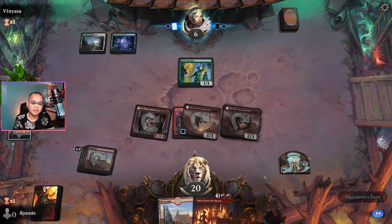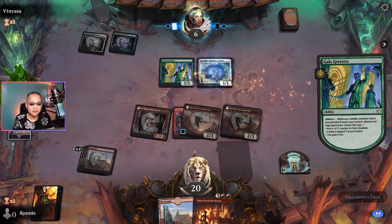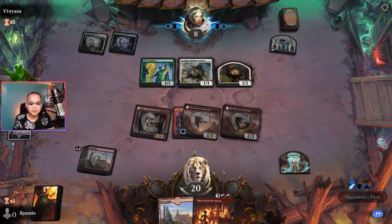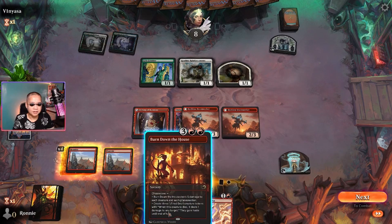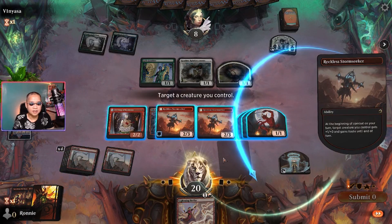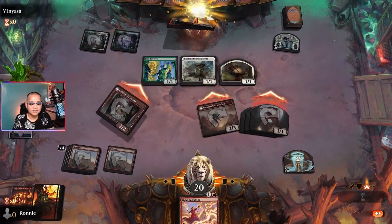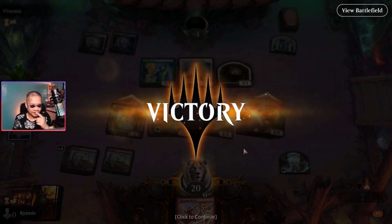Opponent is down to six. They gain some life because two creatures came in. Let's do Burn Down the House — and there it goes. They didn't even bother to block. That's a really quick game. Let's go to the next one.